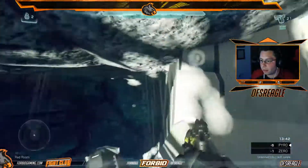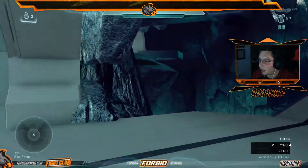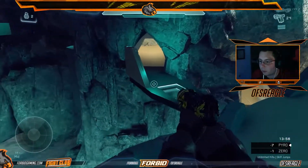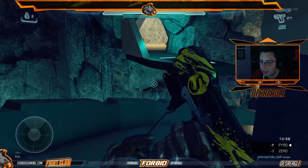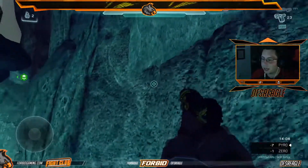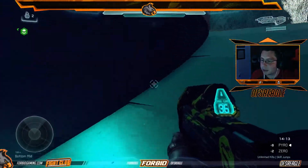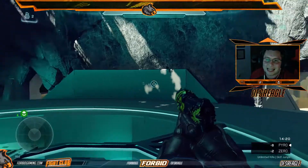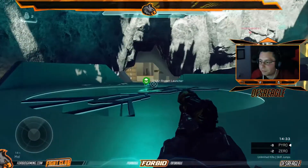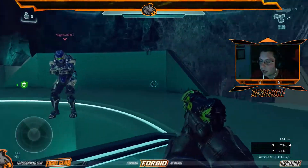A lot of these invisible blocker hiding spots are no longer a thing. For example, where you're able to sit up here and kind of hide underneath this ledge — Negative had to patch that, that's something we worked on. The clamber point is removed as well. They don't want things outside of the map — no invisible floating, basically. A lot of that was just down to my sloppy invisible blockers, and he managed to find a few that you could stand on.